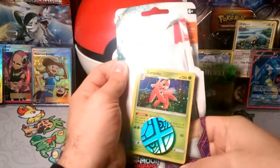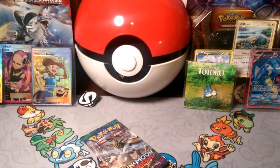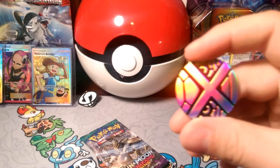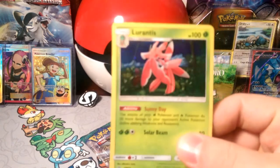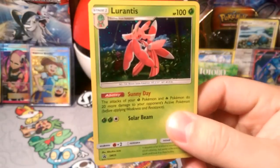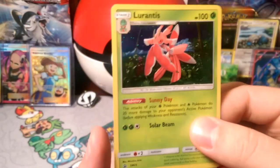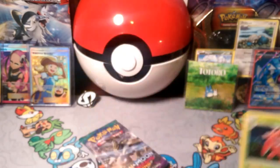I really think Lurantis and Venusaur are the two best grass techs right now. Lurantis' Sunny Day just boosts the damage, and Venusaur's Jungle Totem reduces the cost, so that makes them pretty good together.